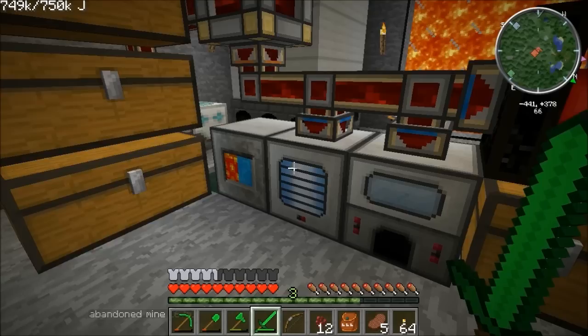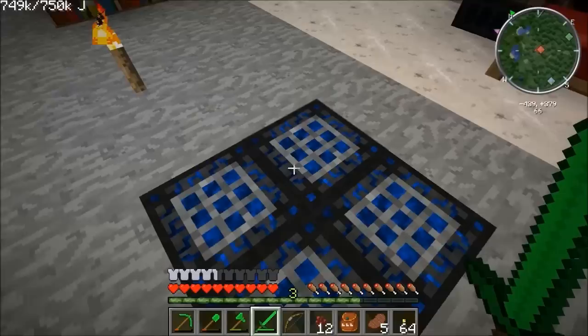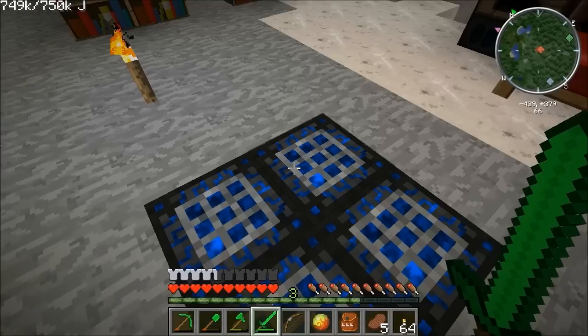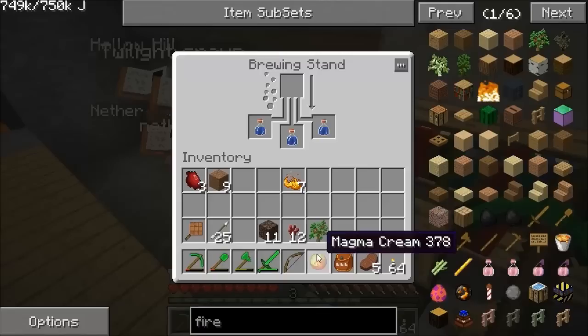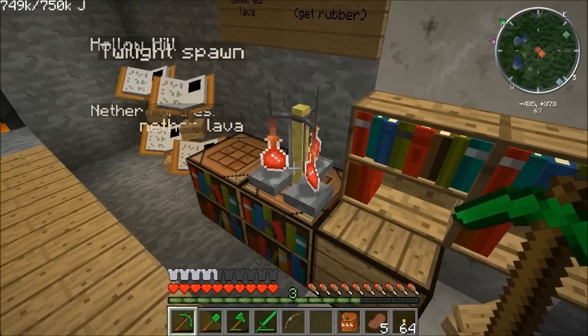We've got eight blaze powder, and we need a slime ball — we've got six of them. One slime ball plus one blaze powder makes magma cream. Magma cream goes into the brewing stand, and now that will become fire resist potions — three minutes. Then we need to add redstone to make them into eight minutes.